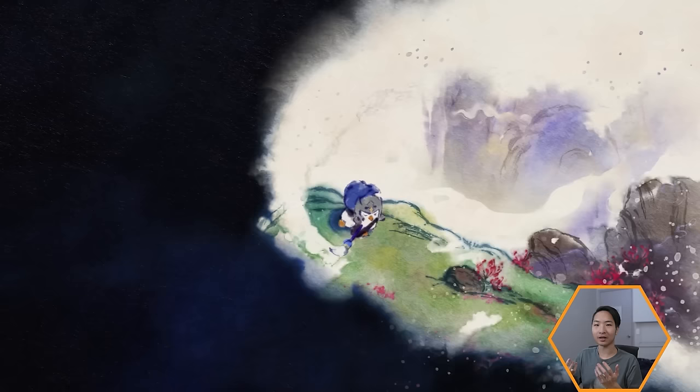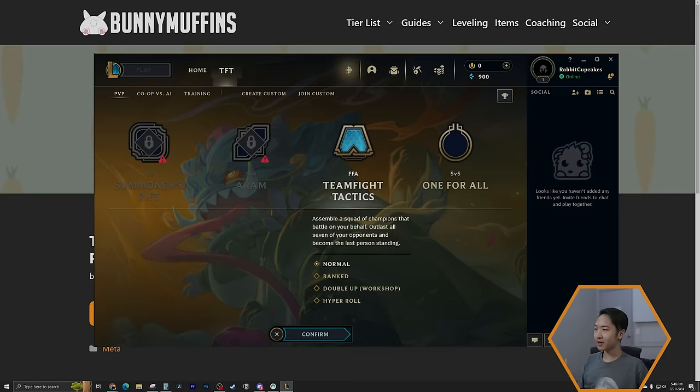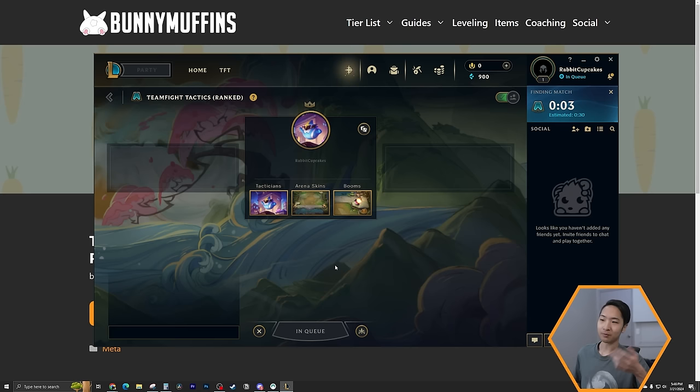To play TFT, you have to open the League of Legends client, click TFT, or press the play button, and then go to ranked or normal depending on what you want to do. We're going to do ranked, but when you're starting out in your first game you could do a normal game as well — it doesn't really matter.